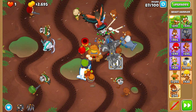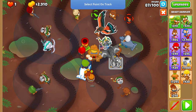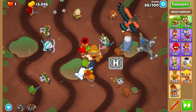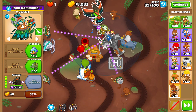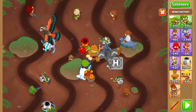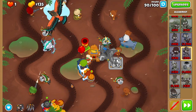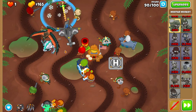Now that you've acquired Big Bird, you probably don't want to have to do this again, so make sure to move the grabbing point every single round so you don't die. Before round ninety, place a Spike Factory at the bottom and upgrade it to Spiked Balls with Smart Spikes on Smart, and give it a 3-0-0 Alchemist. This is exclusively to catch the occasional leaking ceramic.